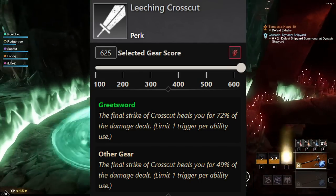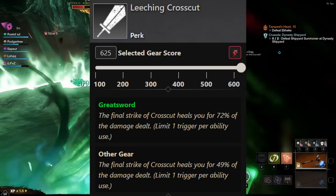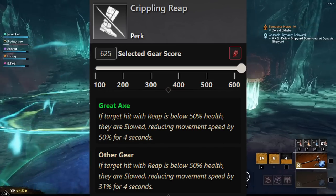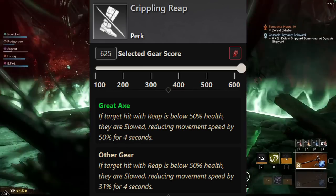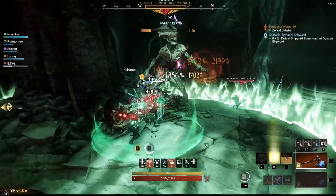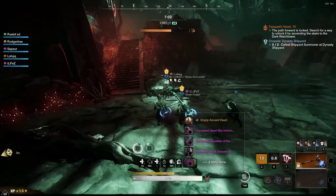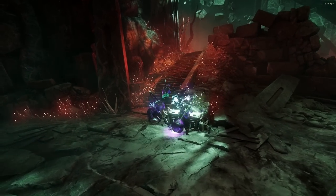Next we have Leeching Crosscut — a pretty obvious one for the Great Sword. It basically gives you the final strike of Crosscut healing you for 72% of the damage dealt. It's going to be a lot of your survivability, so definitely get this perk on a piece of gear. After that we have Crippling Reap — probably the least important of all the gear perks. If the target hit with Reap is below 50% health, they are slowed, reducing movement speed by 50% for 4 seconds. It's not a huge bonus, but worth getting if you can find it cheap on the market.